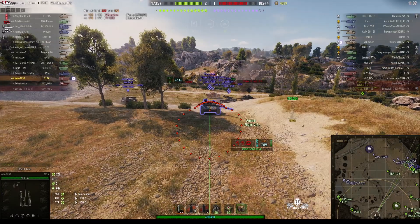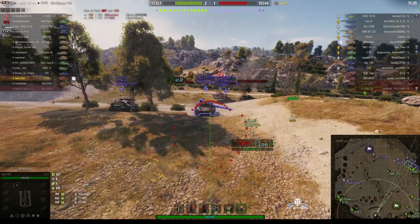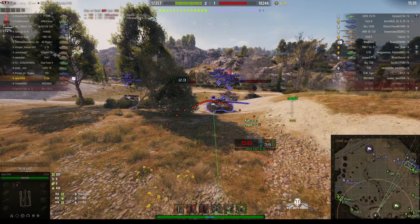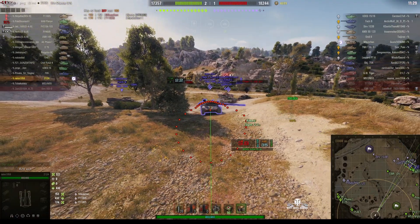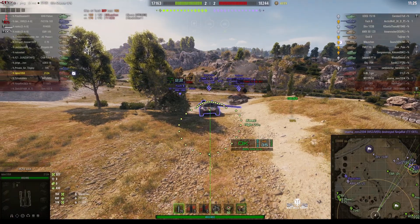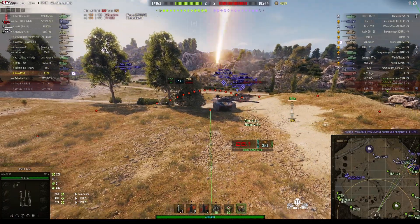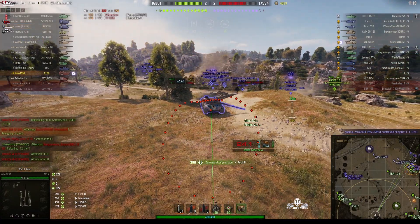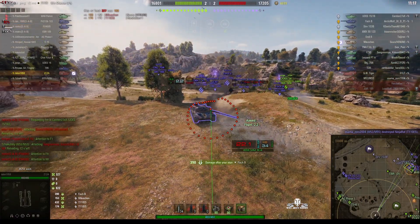That's actually another reason for being closer to the target - there's no warning whatsoever. The shell arrives the moment they get the warning and they can't dodge it. But this TNH, all he can do is move forwards or backwards and the round went over the top of him. But he got some stun assist off the Foch.